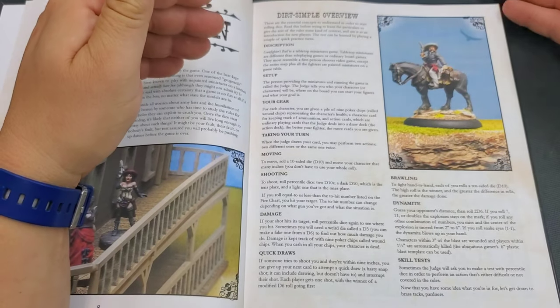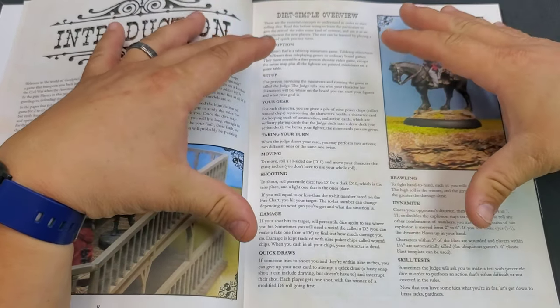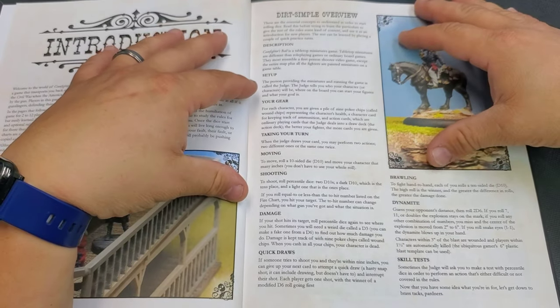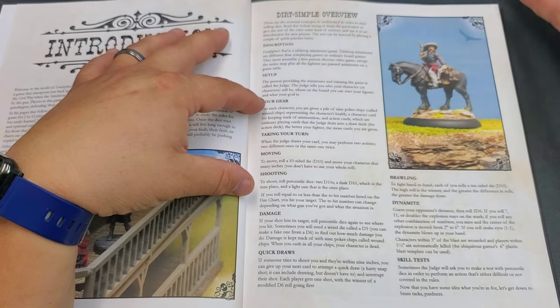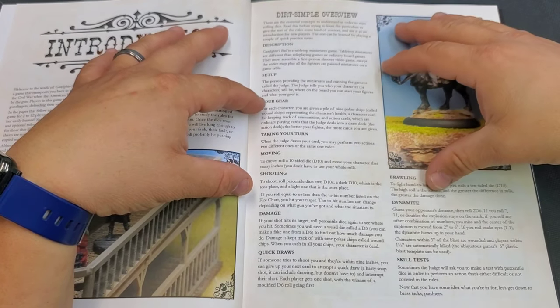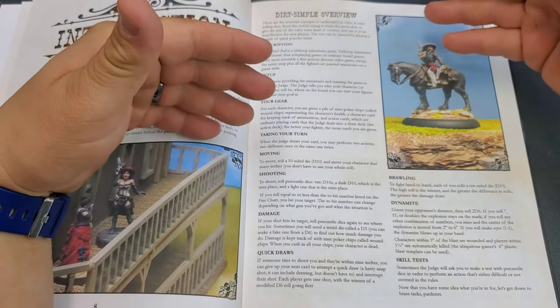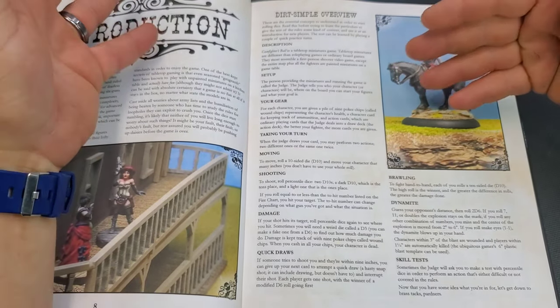You need a character card to keep track of your ammunition — there are free downloads of some generic setups for cards. Action cards are an ordinary deck of playing cards that the judge deals to create an action deck. The better your character, the more cards you are given.